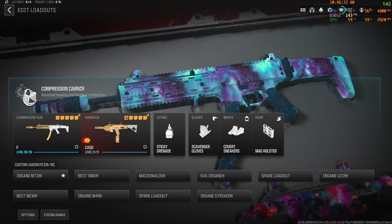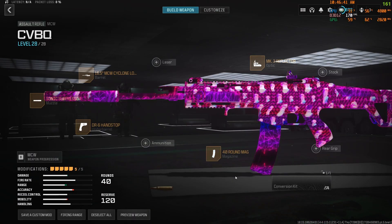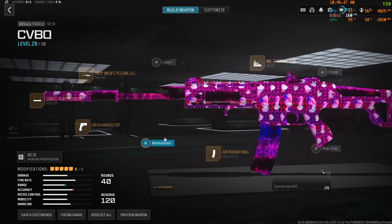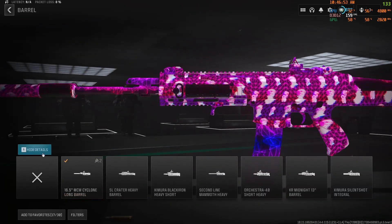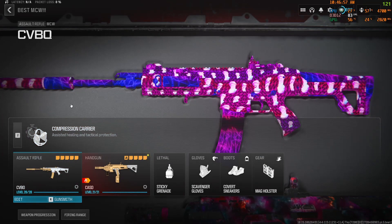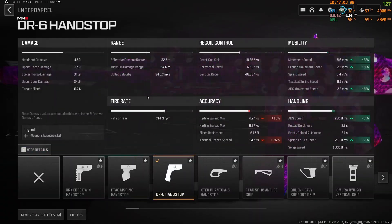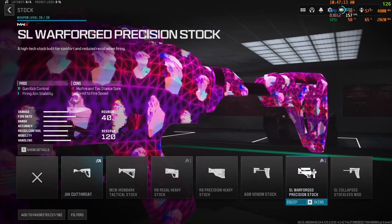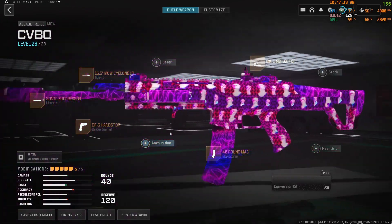The next thing we're going to go over is the MCW. Last time I showed a conversion kit MCW, but today we're going over the one without the conversion kit. We have the MCW Cyclone Long Barrel for damage range and bullet velocity, the Sonic Suppressor for more damage range and bullet velocity, and the DR-6 Hand Stop for more mobility since this gun doesn't have a very fast sprint-to-fire. The MK3 and the 40-round Mag. You can run the Warforged Stock for mobility and recoil control, or the Regal Heavy — they're kind of interchangeable.